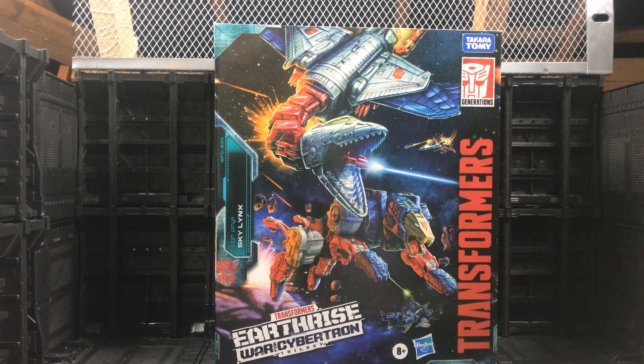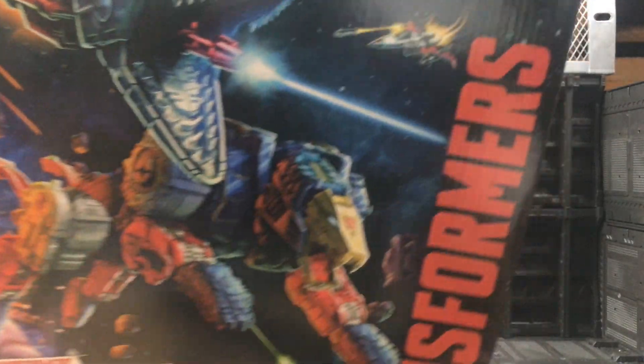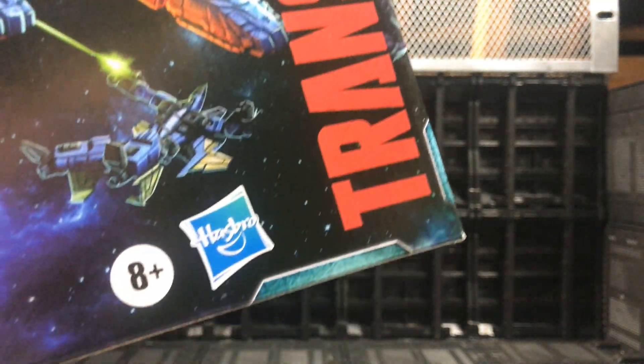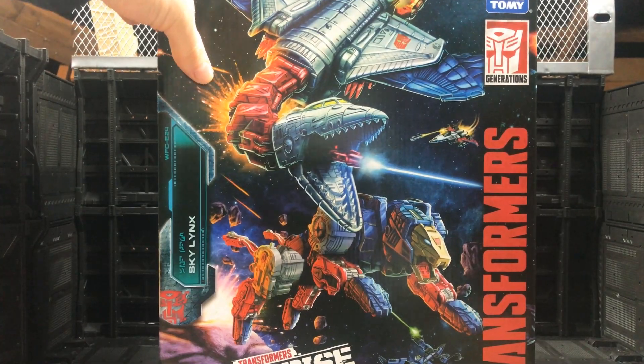As we always do, let's take the first look at the box. The box art is beautiful — we see Sky Lynx in the middle of space having a battle with Decepticons. This is really where we get our first look at some things that may be coming in the future: the cone heads. We haven't seen the cone heads in Earthrise yet, but that probably means they are coming.